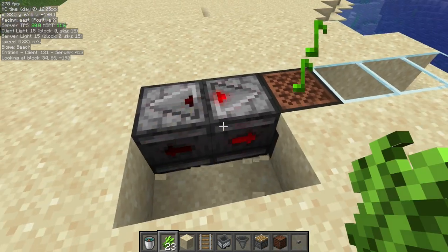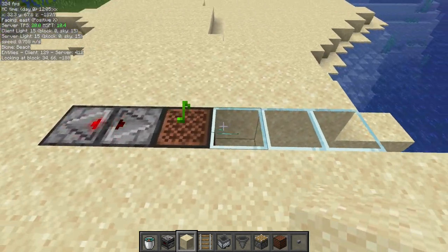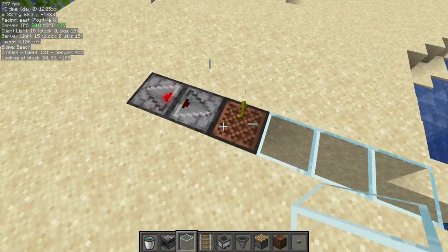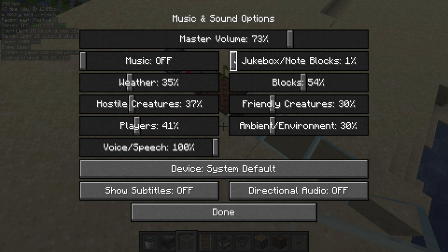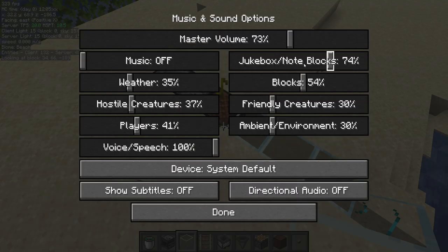We just have a little observer clock here — two observers facing each other going off repeatedly — and that'll keep the allay active to this note block. One thing to note: you cannot cover this up. If you cover this up so you don't see the notes, the allay will lose interest in that note block. You need to make sure you're seeing the notes. I have the note block volume slider in options set to zero so I don't hear it.